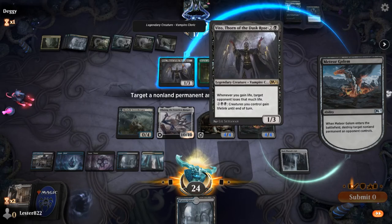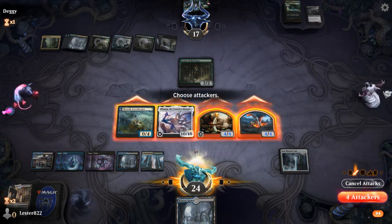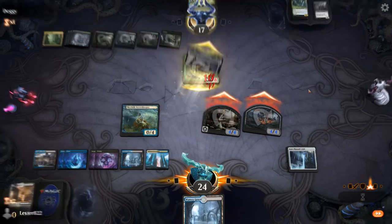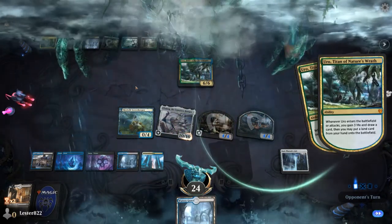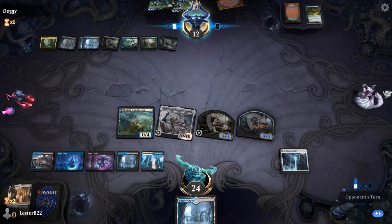I decide to kill Vito because Vito has the most chance to just kill me out of nowhere. Oracle of Mul Daya is nice value, but if he's gonna be milling himself, I'm fine. I'm also very happy I chose that because Uro is up there. He has no cards in hand, which is a really nice feeling. God Pharaoh's Gift kind of just turns my graveyard into my hand, so I have the card advantage — but he has Uro.